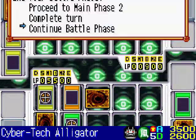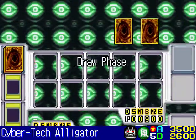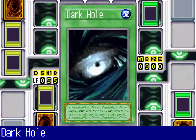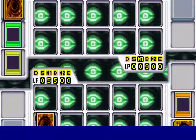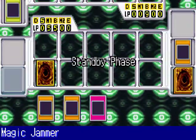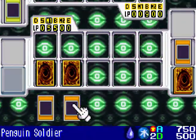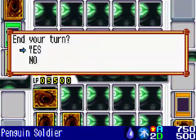So now they're down to 900 life points — one more attack and this duel is over. But I spoke too soon. They played Dark Hole, destroying all of my monsters, including my strongest monster, Cyber Tech Alligator. I just have to draw a monster that can deplete the rest of their life points, but I've drawn Magic Jammer instead. So I will just set my Penguin Soldier and end my turn.